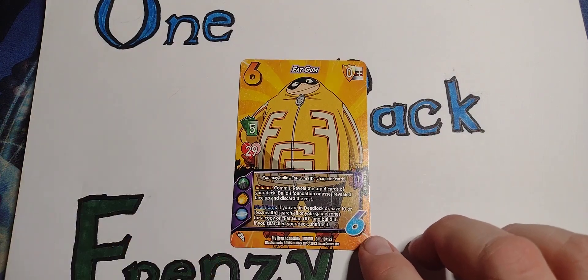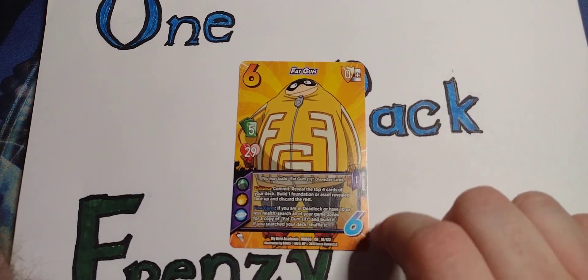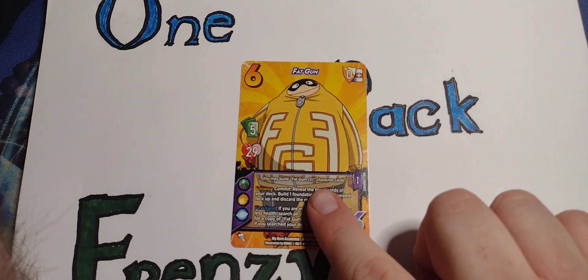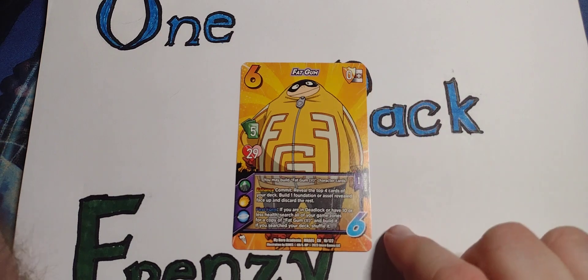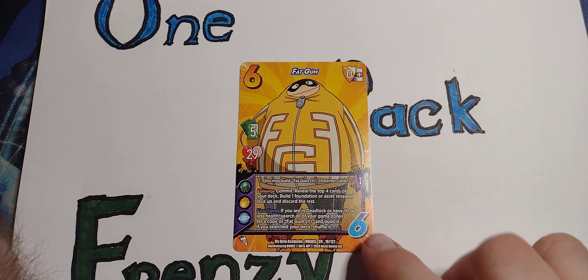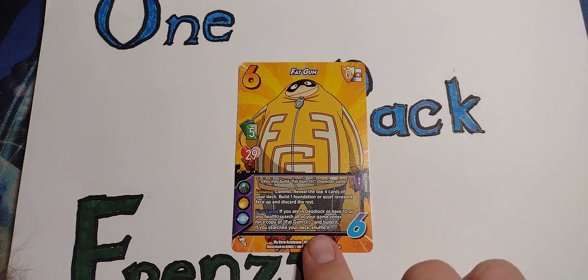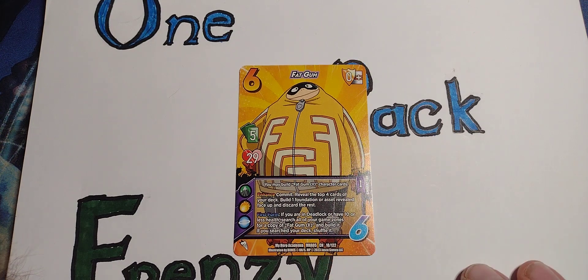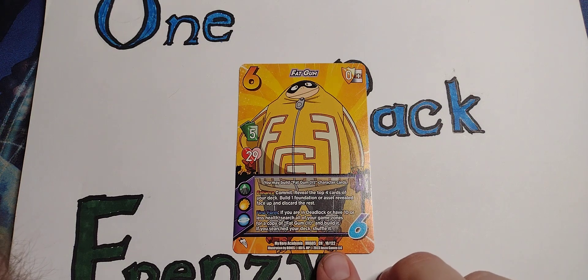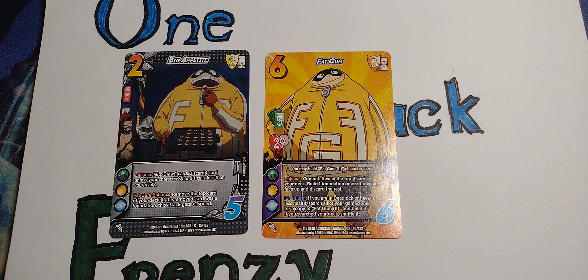We got Fat Gum himself — Mr. Largent in Charge. Hand of five, 29 health. You may build Fat Gum 2 character cards. No defense anywhere. Enhance, commit — reveal the top four cards of your deck, build one foundation or asset revealed face up, and discard the rest. First form: if you are in deadlock or have ten or less health, search all your game zones for a copy of Fat Gum 2 and build it. If you searched your deck, shuffle it. We got a one-pack combo, at the very least.